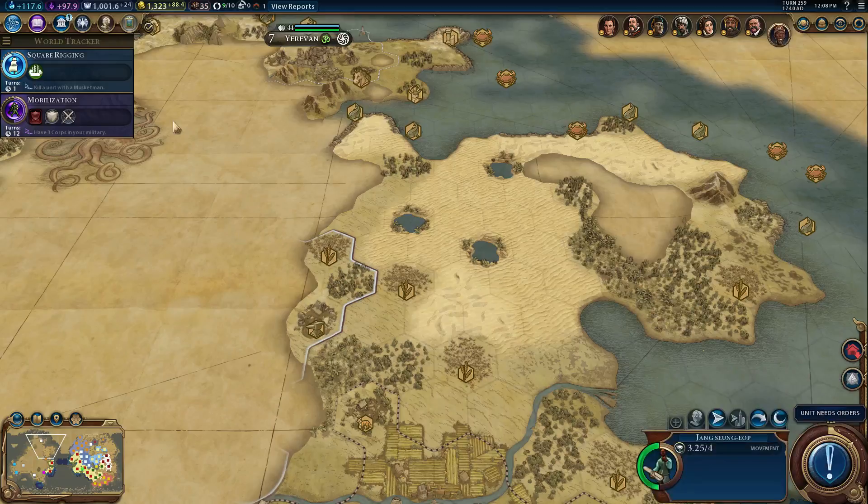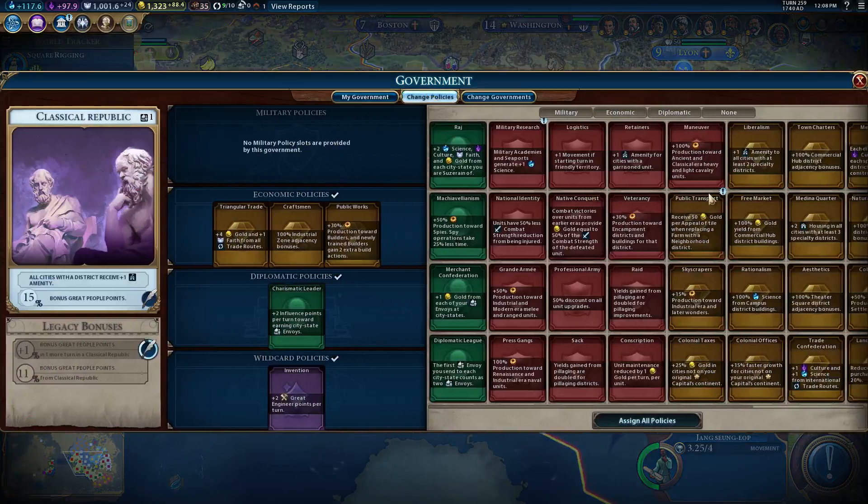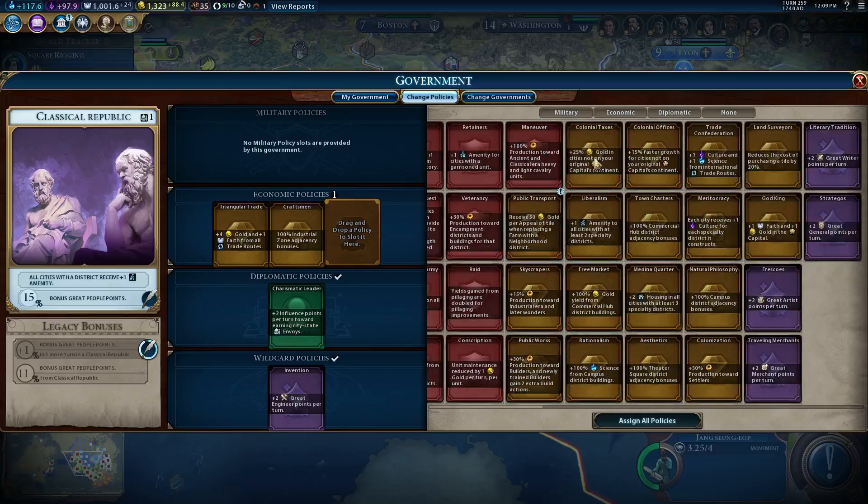I guess I have a government plaza. That's right, because I didn't want to change anything — but actually I was going to change away from workers. Let's change policies. Don't need that builder one anymore. I want to keep that one going. I like the gold from all trade routes — that'd be 36 gold to get rid of that. Plus one amenity to all cities with two districts is pretty strong. Plus 100% gold from commercial hub buildings — I like that one. 100% science — I think I'm going to take that science. I get quite a bit of science from international trade routes, but I don't think it would match up with that 100% bonus.